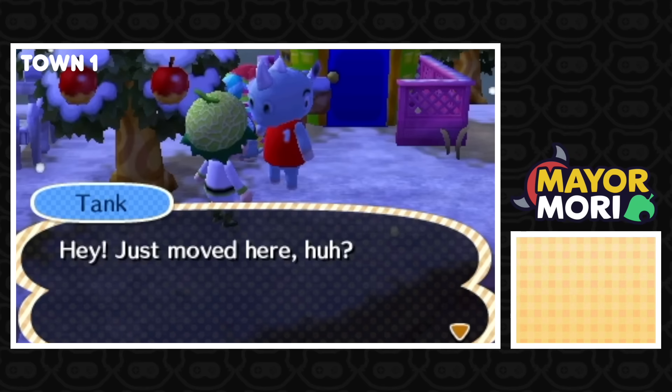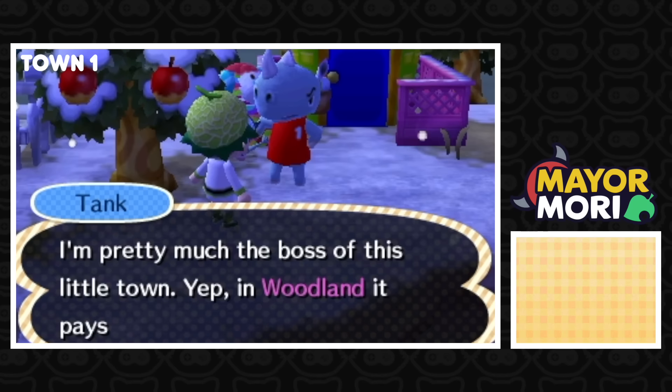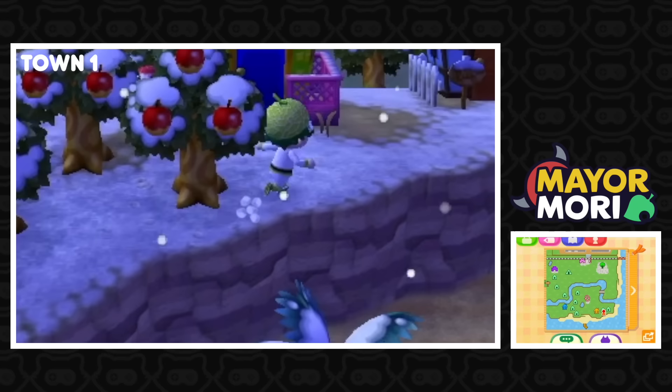Before we introduce ourselves to the villagers — oh, there's two hiding behind the tree. Tank, hey, just moved here, huh? I'm pretty much the boss of this little town. In Woodland, it pays to know me. Glad to be here. Call me Tank. Tank's not used to having an active mayor, obviously.